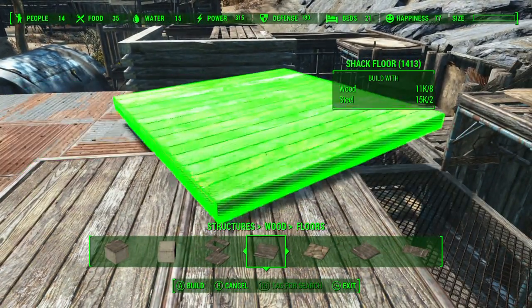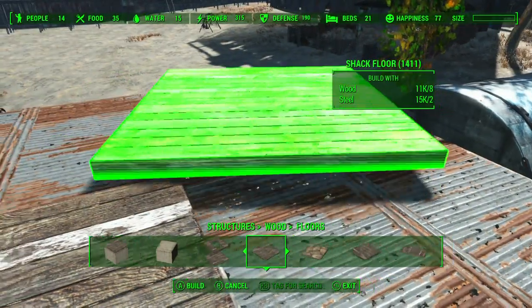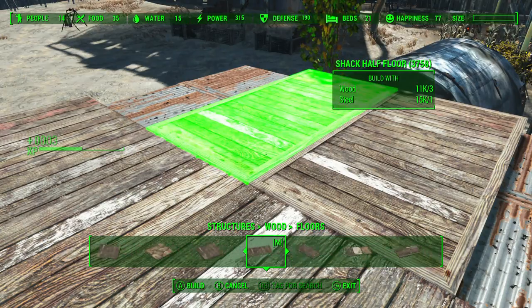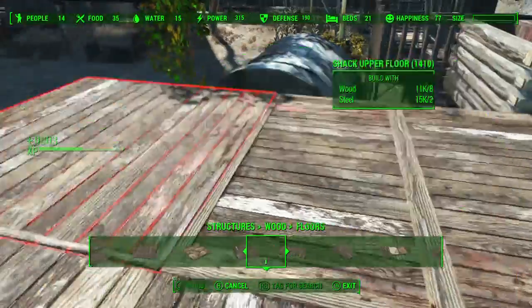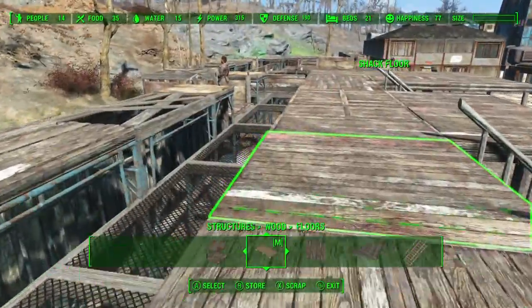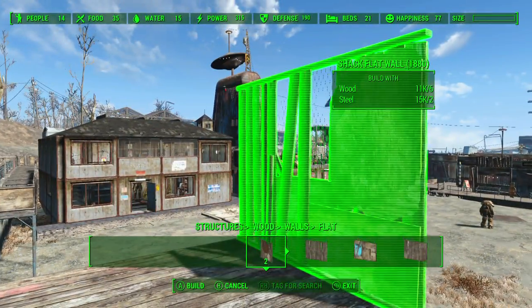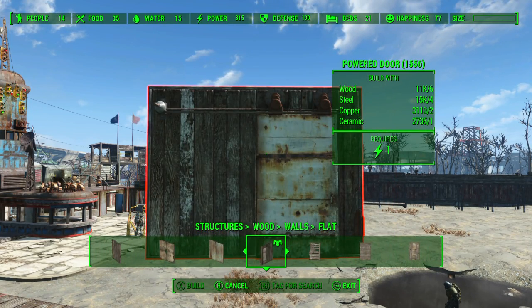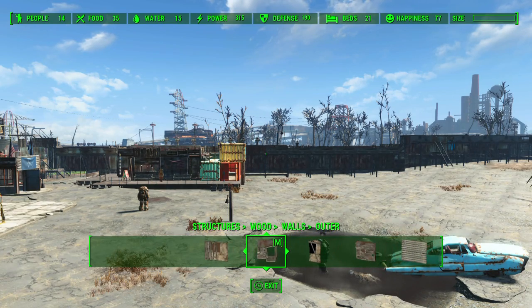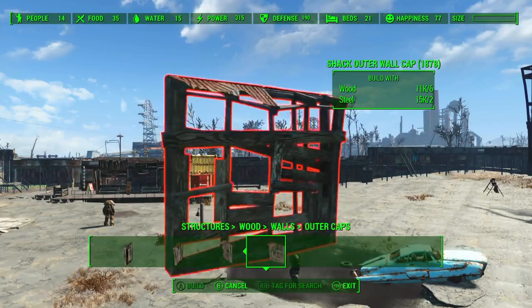Just move over one - there we go, that's our floor in place. Now I should put some walls in. We want just wooden walls - I really want some ones with windows. I did used to have a mod that gave us some great windows and also flat doors, which I used to love. I can't remember which one it was and I don't know why I don't have it installed now. Which means I've got to use these for doors, which is a bit annoying.